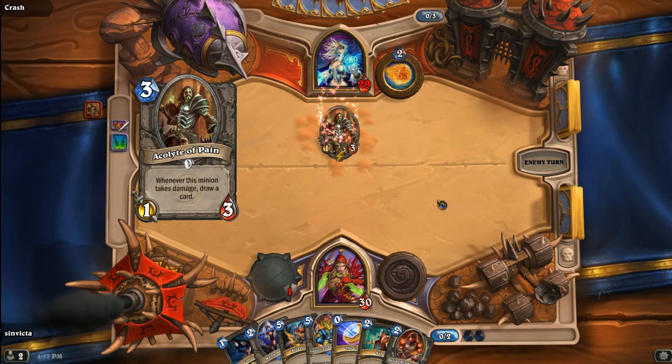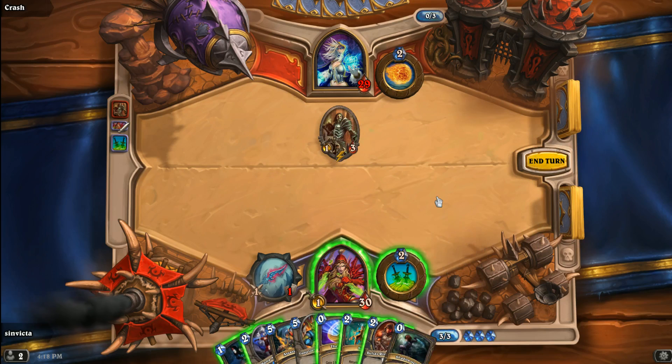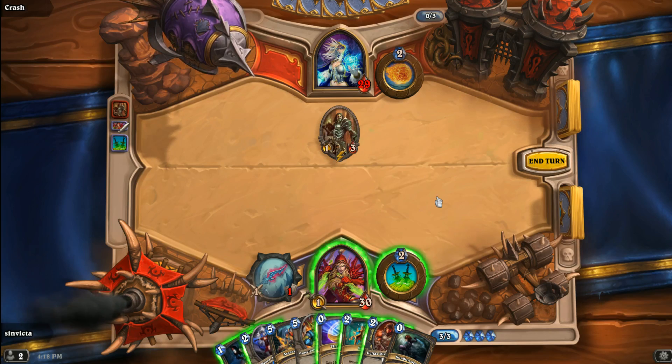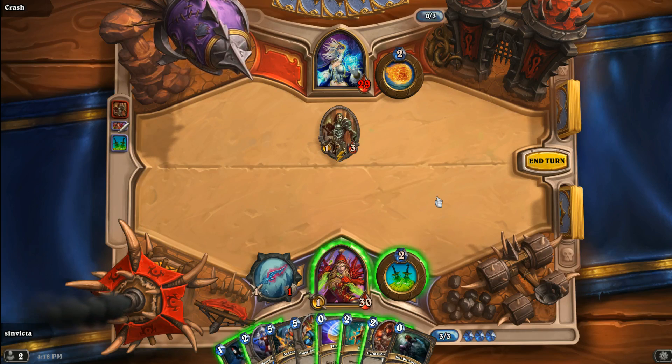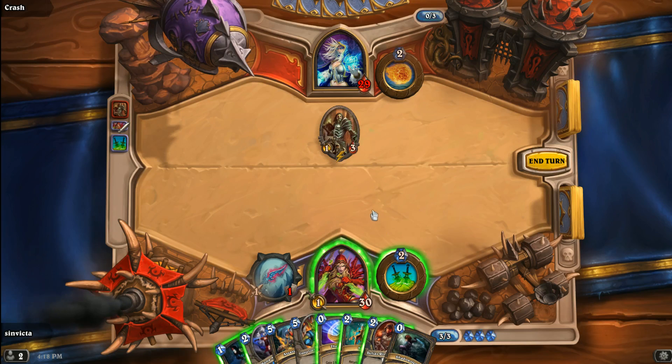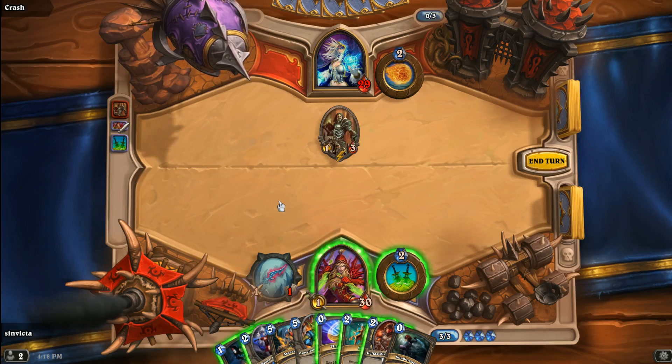Acolyte of Pain comes out, and that's going to be an interesting card. I don't have a Deadly Poison or anything like that, so I can't really remove it — all I can do is sap it. Alternatively, I don't have to do anything to the Acolyte of Pain, and that is something I may elect to do. It only deals one damage, and as long as I'm not hitting it, it's not going to give the card draw to the Mage.